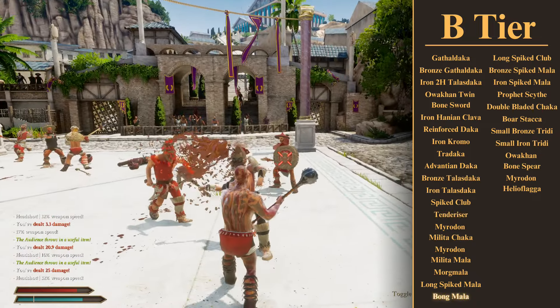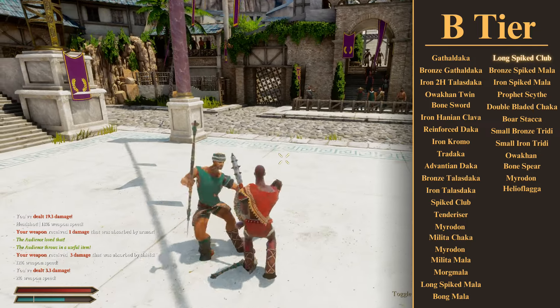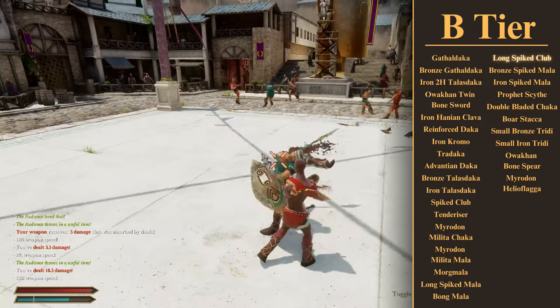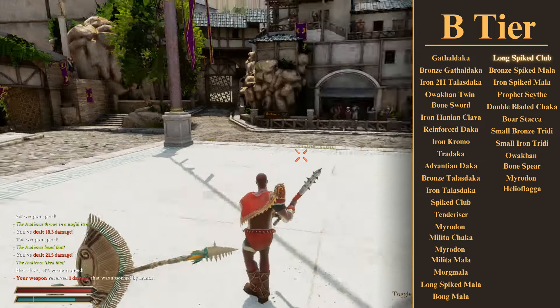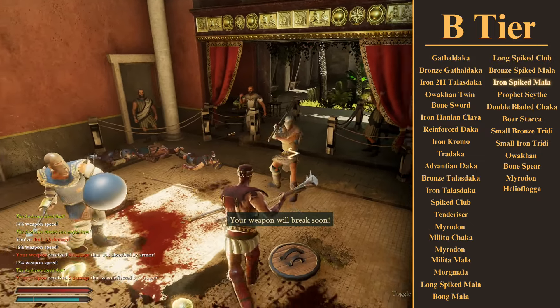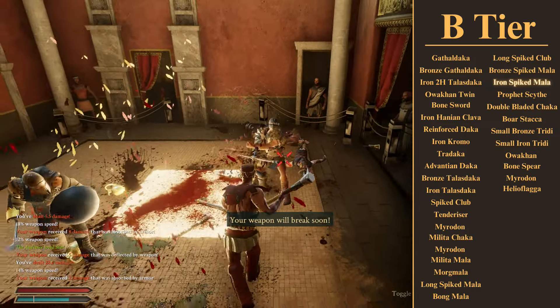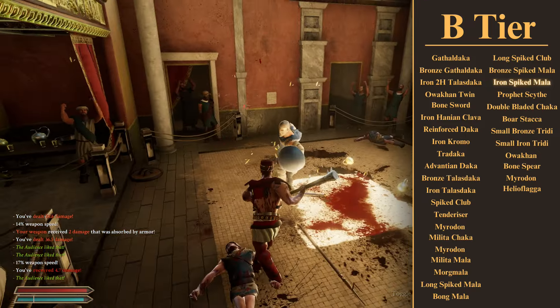Another bunch of weapons on this tier are the two-handed maces, including the new Bong Mala and the Long Spike Club. These weapons are good — they do lots of damage — I just don't love the shape on some of them, not as much as two-handed axes at least. The polearms among them also suffer from the limited attack options. The Iron Spike Mala, for example, with 46 damage, would easily be A tier or maybe even S if it could swing both ways, but as is, I can't really get on with it.